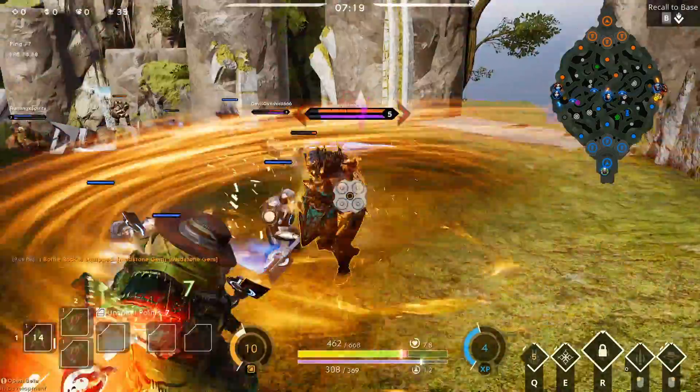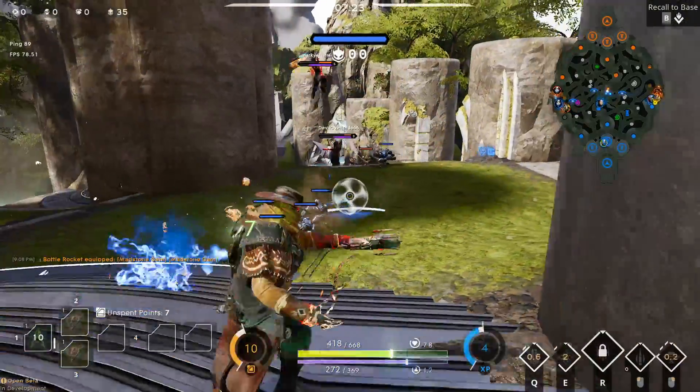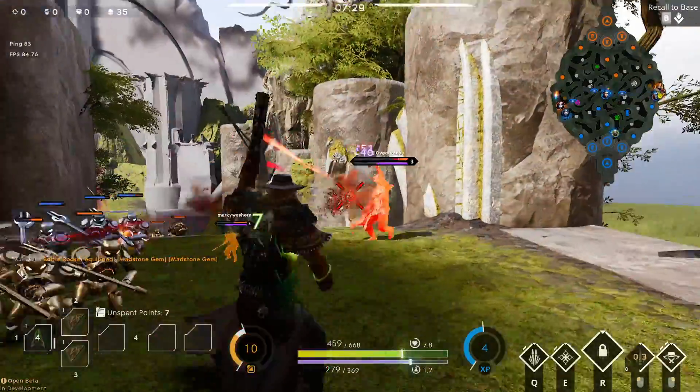There isn't really much to say about his E besides the fact that it adds the same amount of damage to your next attacks no matter what they are. It's flat extra damage for a certain amount of hits from either auto attacks or your Q.